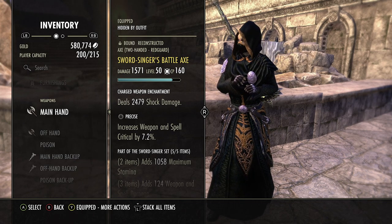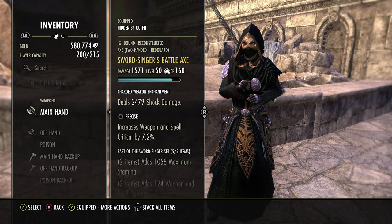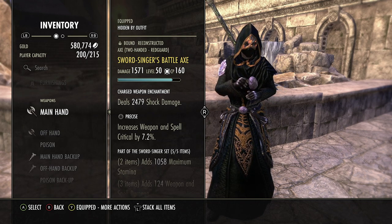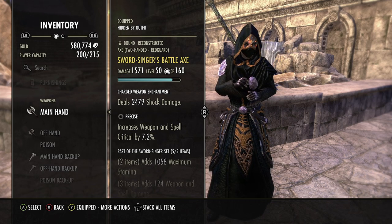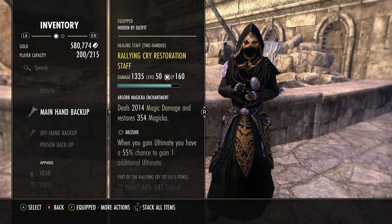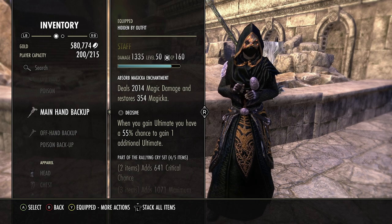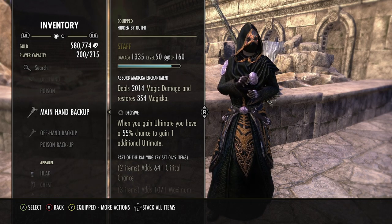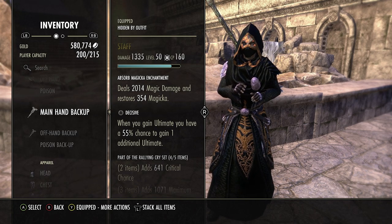I like builds that have a really really high chance of working because I like consistency over high numbers. I go shock to give us a little bit of extra burst and it can also proc minor vulnerability. You could go a berserker enchant increasing your weapon and spell damage by 348 — either one's fine. On the back bar we run Rallying Cry rest with decisive. Being able to increase our ultimate generation means we get our ultis faster, and more ulti with Balorgs means more weapon and spell damage. You could go power this patch because of the nerf to radiant regen, but decisive is probably the best way to go.